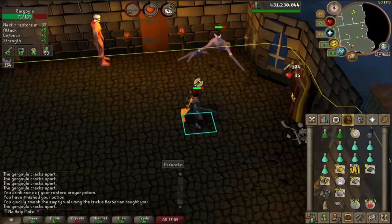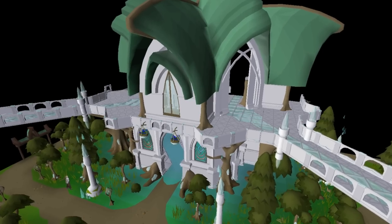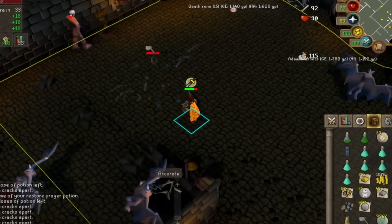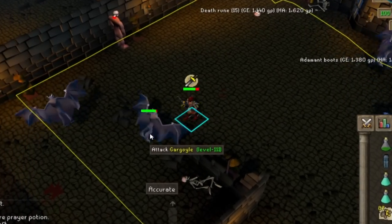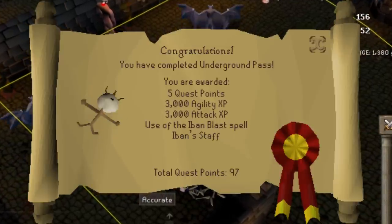You also get some crazy cool areas such as Canifis or Prifddinas, which can really help you with skilling and even PVM in the future. So start off by just enjoying the game, doing as much as you possibly can and knocking out as many quests as possible. Don't rush quests either — set yourself like one or two a day and then slowly get the quest cape over time.